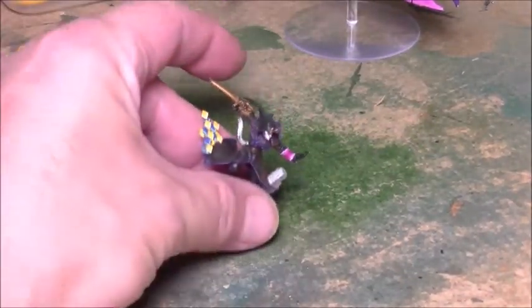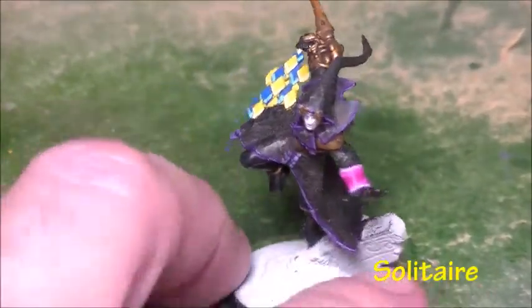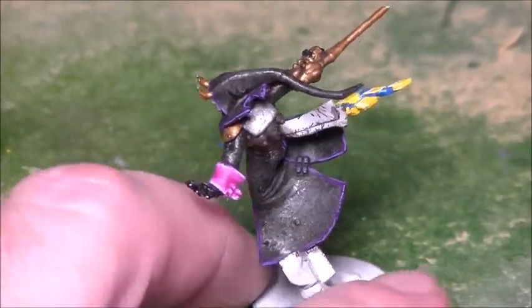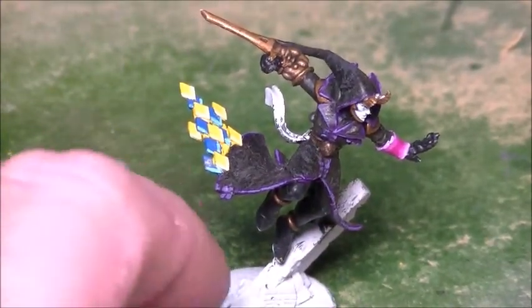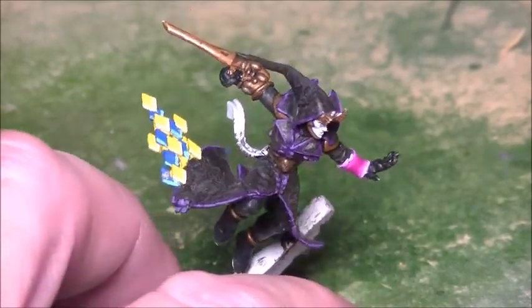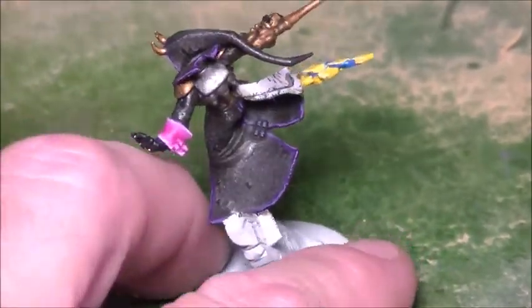The other thing I've been working on is this fella — let me zoom in a little bit so you can see him better. This is the Harlequin. I was using a stippling effect to get a kind of worn leather look on the cloak with greys and browns and blacks, so that's done there. We've done the diamonds off the back and they're all highlighted with the yellows and the blues. We've picked out his cuff in the pink and edge highlighted all the cloaks in the purples.